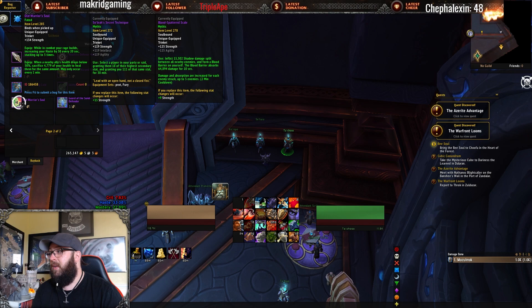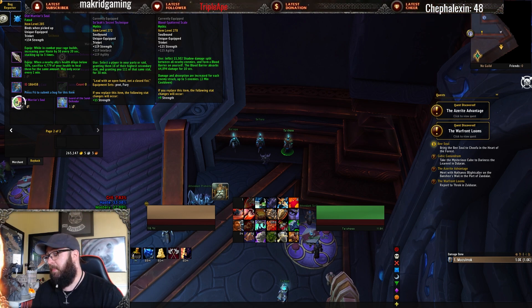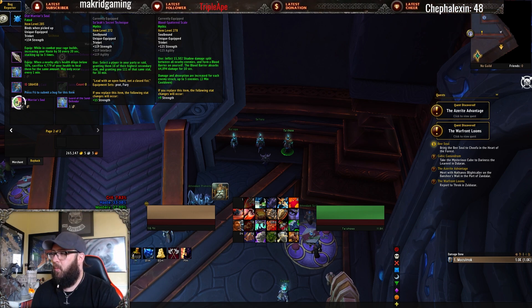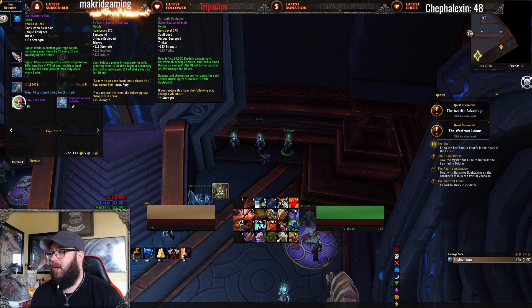At item level 285, Old Warrior's Soul increases your haste by 50 every 20 seconds, stacking up to 5 times — that's 250 haste total. It takes around a minute 20 to a minute 40 to fully ramp up. You want to play aggressively in Mythic Plus and stay in combat so you don't lose the stack. Anything over a minute to ramp up is something you don't want to let fall off. For warriors who love haste, and paladins who also really like haste, this is going to be fantastic — very good offensively and defensively for both in basically any raid encounter.